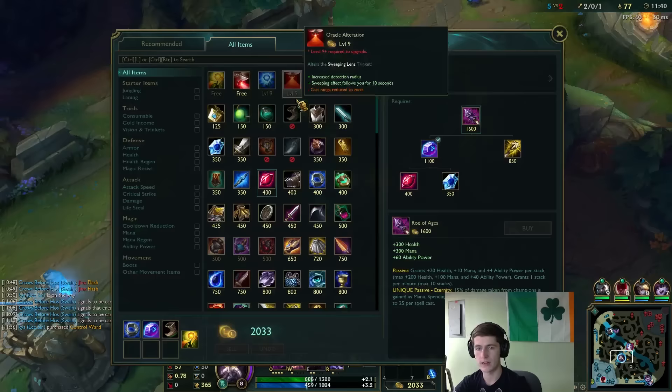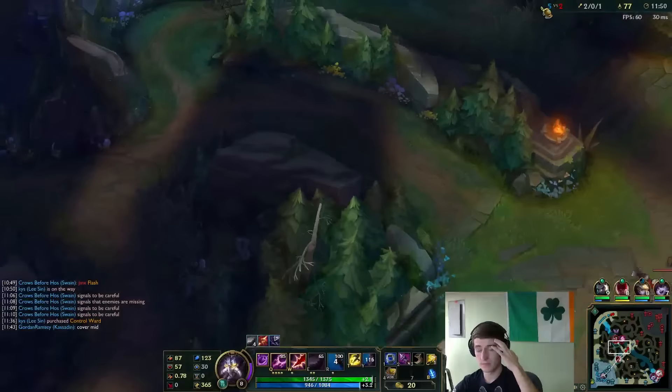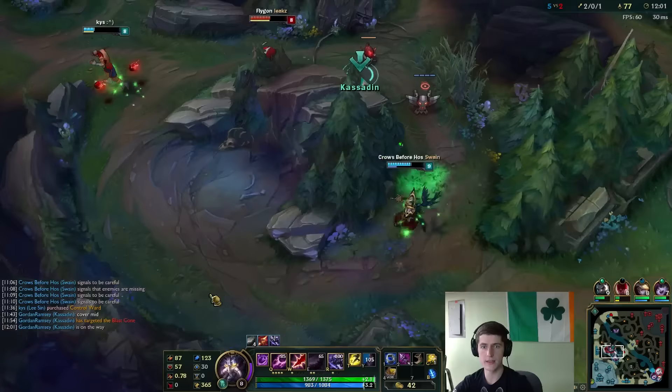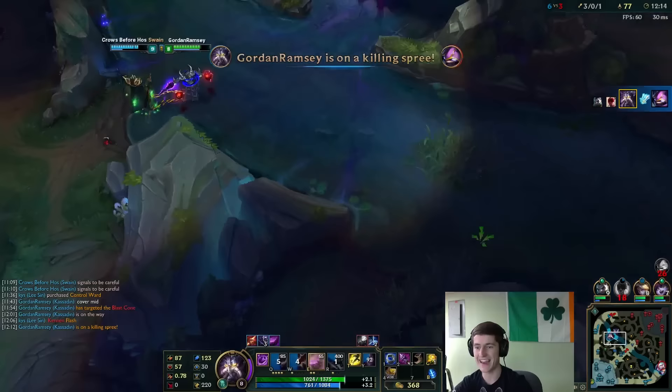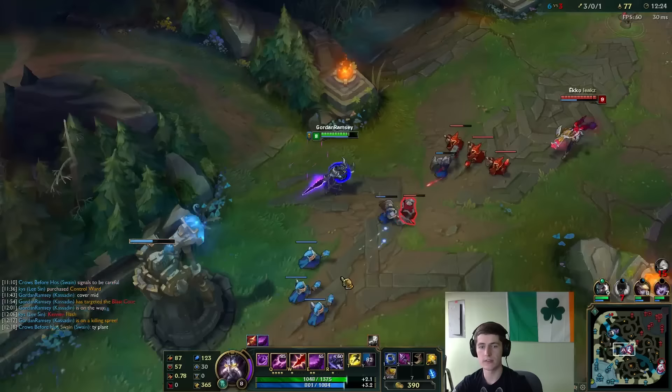I'm just going to ask Lee Sin to cover mid for me. I don't have any pots, but I'm kind of at that point now where I don't think I'll need them. I have my Rod of Ages stacking up so we will get some health. Can use the plants. That Graves flashed in, I think. But I don't think we should be fighting against them here. Let's start charging up our Riftwalk charges. Let's hit this over the wall — Kennen's probably going to die here. And he's dead. Nice — plant mechanics, baby! Sending both Swain and I over the wall there. One for one, and Kennen flash ults. Pretty good. Thank you, based plant.